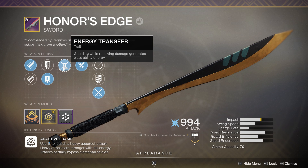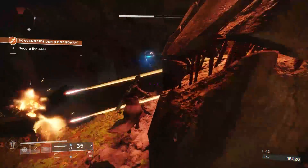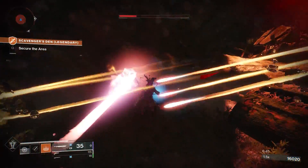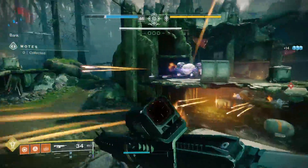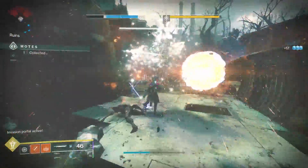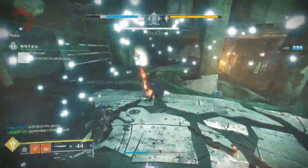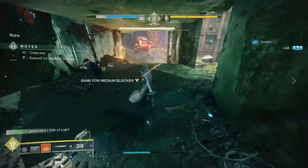Energy Transfer is our first trait. Guarding while receiving damage generates class ability energy — extremely beneficial for all classes. I really like it on the Warlock class. You're up against the enemy and you need to drop yourself a Healing Rift as you're doing sword damage to them. Energy Transfer can refund you that class ability energy very quickly, depending on how much damage you block and how much sword energy you have available to block with. And it doesn't burn up any ammo because of the sword changes in 2.8.0.